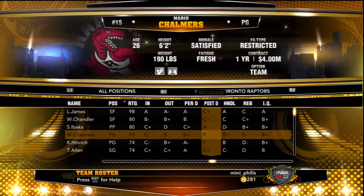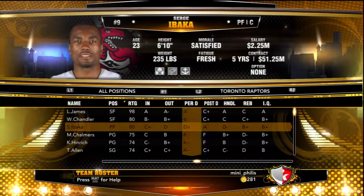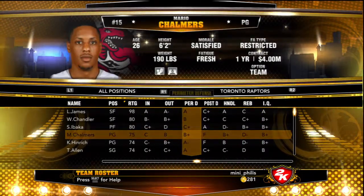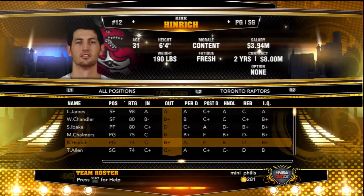I got Wilson Chandler — he's a good outside shooter and perimeter defender. Ibaka's a defensive beast as well and a pretty good rebounder. I then got Mario Chalmers as my starting point guard. He's a pretty good defender, handler, and shooter from outside.